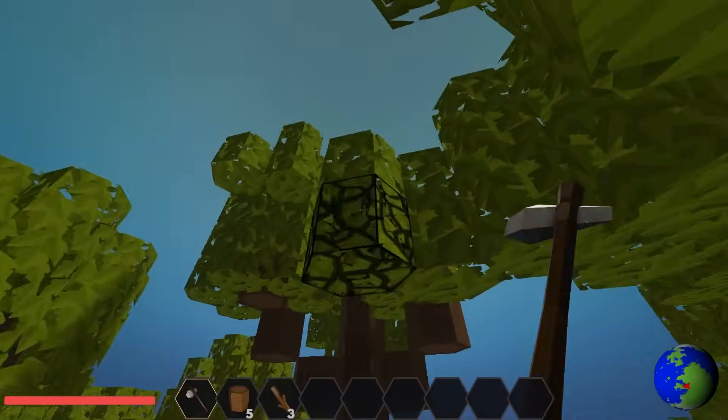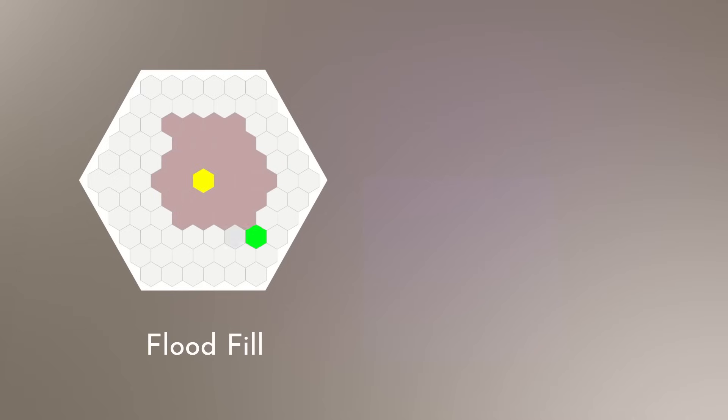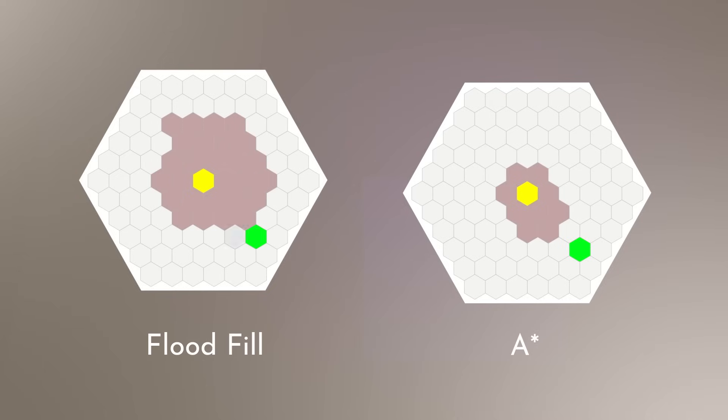We decided to go with the A* algorithm. It's a very popular pathfinding algorithm and has been covered to exhaustion here on YouTube, so I'm not going to go into deep detail. A* takes the basic flood fill algorithm, which expands out from the starting point one node at a time until it touches the target. It then adds one massive optimization to sort the open nodes between each step so the most promising paths are searched first. This greatly reduces computation and means we'll be able to have a lot more AI agents pathfinding at the same time.